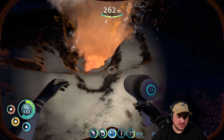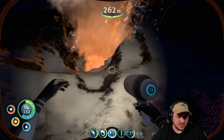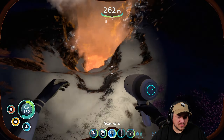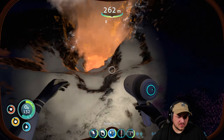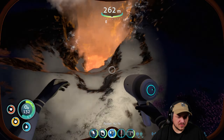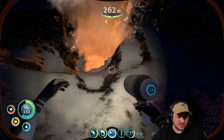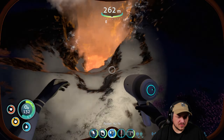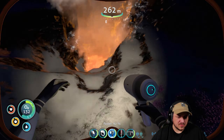Anything else in here? No. Alright, we need to drop off the loot that we've gotten. I want to make a brand new sea moth - one that's for deep diving and combat or something like that, and then this one could be for storage.